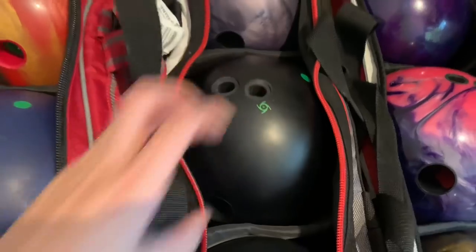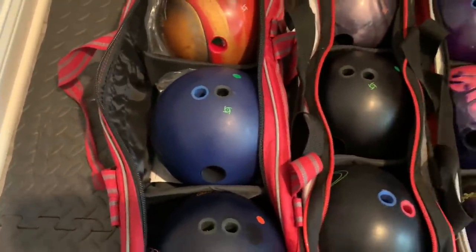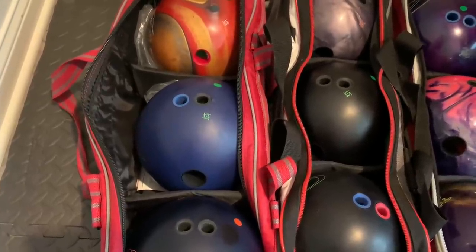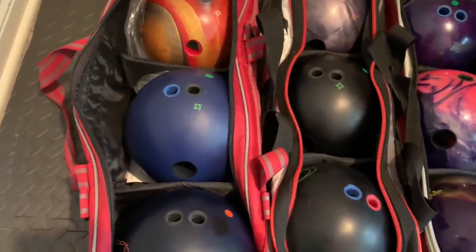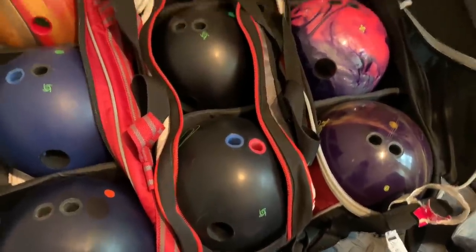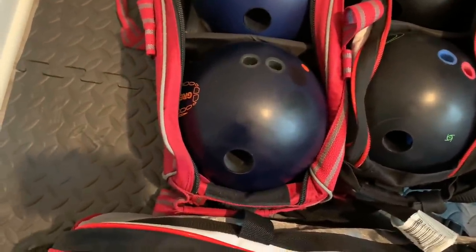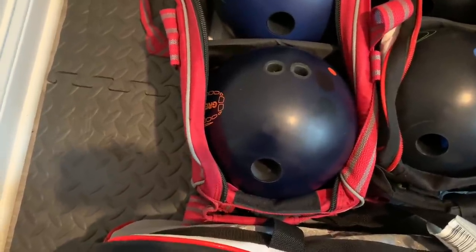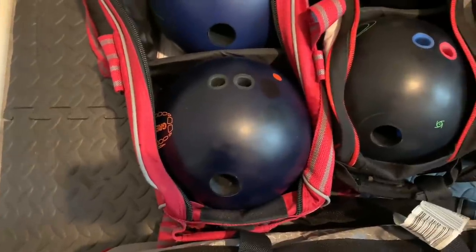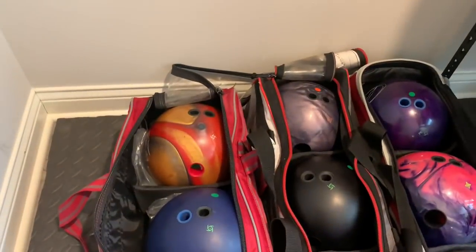My go-to urethane ball is the Pitch Black — I've been throwing this one specifically for a while, as well as the Fast Pitch. On medium patterns I'm not sure which one will roll better, but on short patterns I can make either work, so I'm bringing both. Then I've got a Pitch Black that hooks an obscene amount — probably eight to ten boards more than the other Pitch Black. And a Grenade that hooks about eight to ten less, for when I really need to keep the ball on line. Plus the trusty spare ball, because everyone needs their spares.